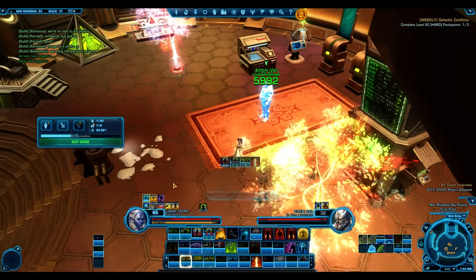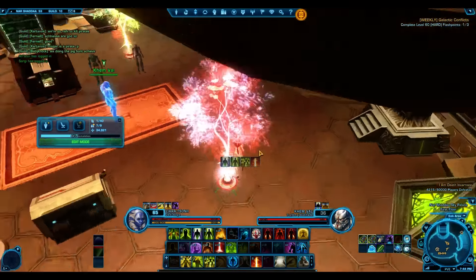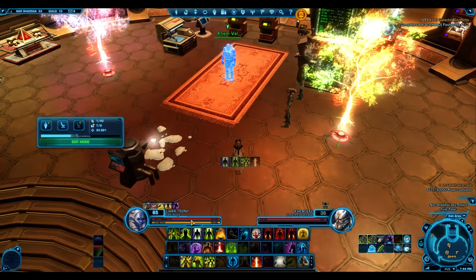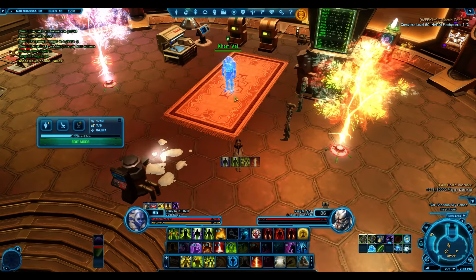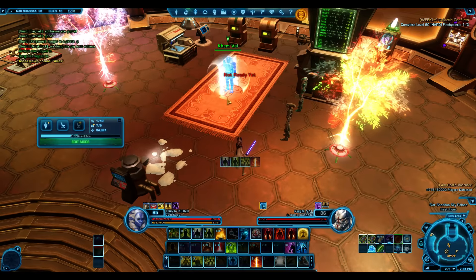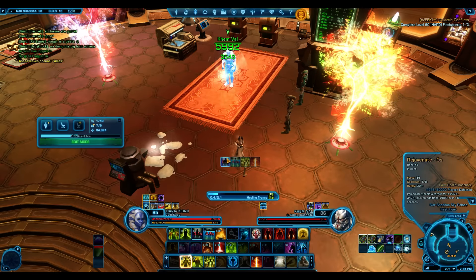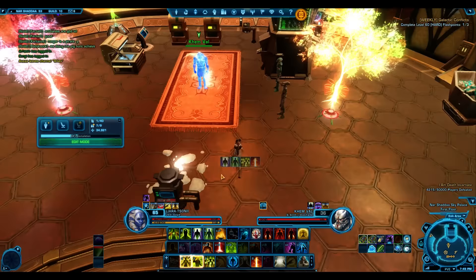You can cancel Weary stacks with Resplendence, but generally you want to avoid that situation. Keep your force in a position where you can still heal. On tank cooldowns: keep Force Armor up at all times, keep Rejuvenate up, then use Healing Trance to build stacks. That is our general healing loop.